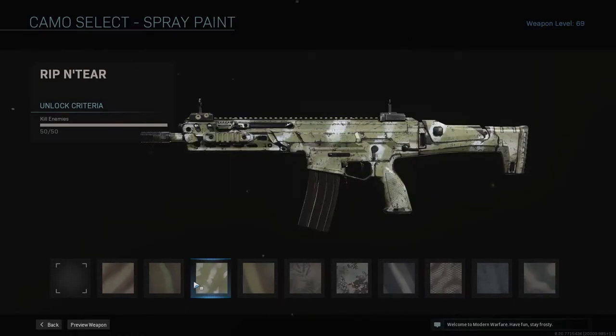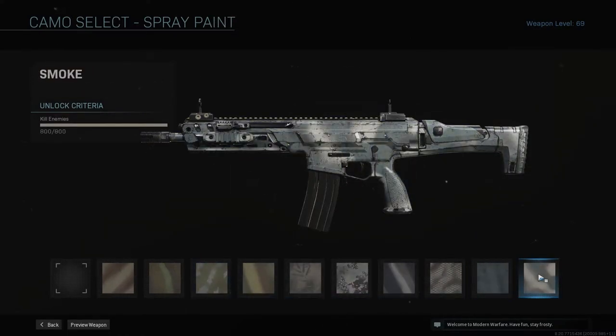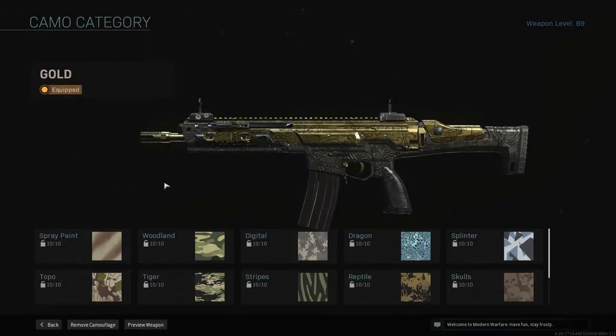First one up is going to be the kills. It's not too much to this — it's more of a passive camo as you unlock the rest of them. The only tip I would give for this one is to play something like Hardcore Domination, or Shipment 24x7, or Shoot House if it's out right now. You can just blast through all camos and everything really quick. Always grind these whenever Shipment 24x7 or Shoot House is available.